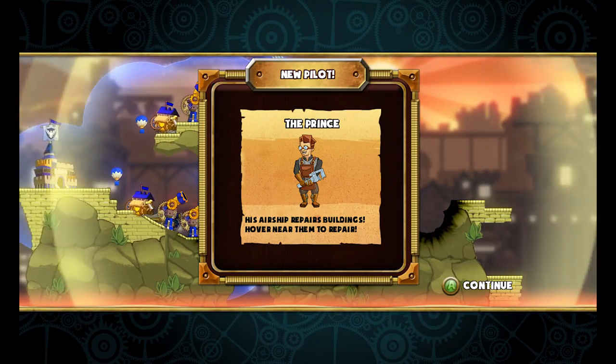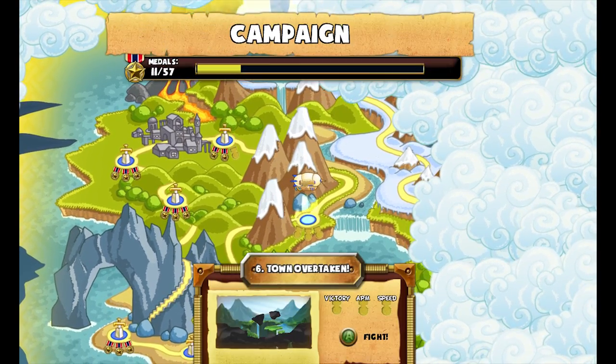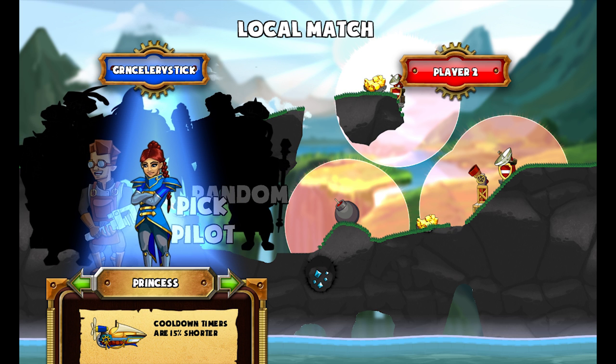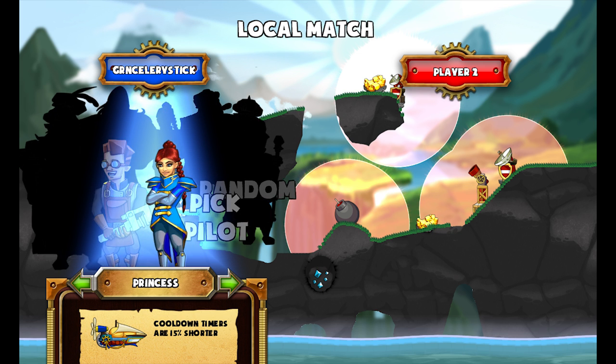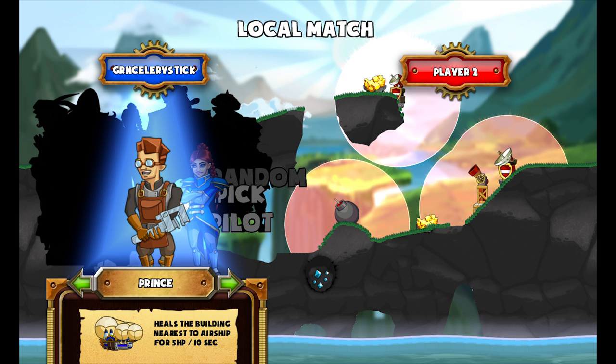The prince has his airship — he repairs buildings and can hover. He's like a medic! Do we want to do the next one? I think that's it for today, guys. Let's check out the level select and local match. We can pick our pilot — the princess has 15% shorter cooldown timers and heals the nearest building for 5 HP over 10 seconds. We'll check out the prince next time. Thanks for watching — please like, favorite, and subscribe. This game was a lot of fun and I'm going to get the whole crew in on a multiplayer match!